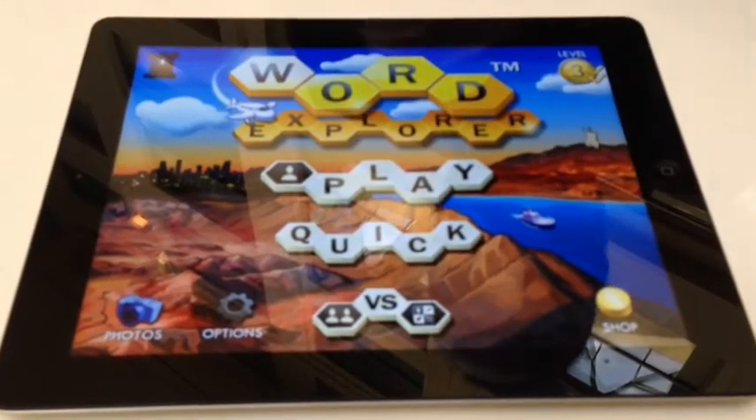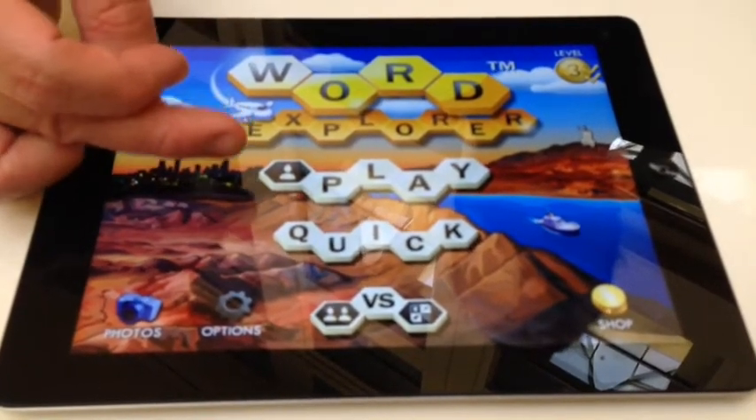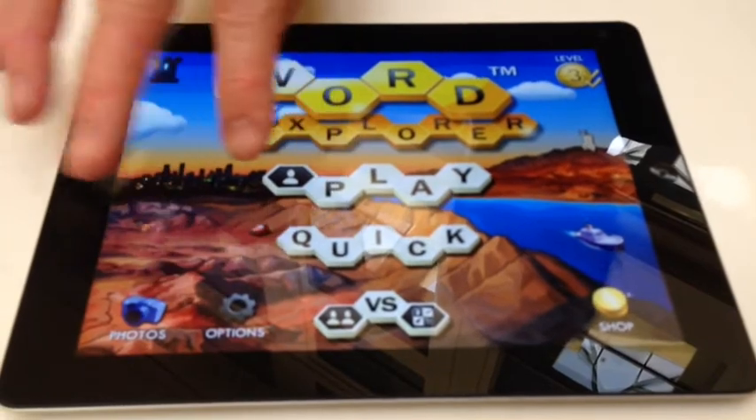So here we see the main menu of Word Explorer. There's three main game modes. There's Play, which is a big adventure mode. There's Quick, which just gives you a quick arcade-like level, and Versus, which is multiplayer. But the main game mode is Play, and that's what we're going to go for now.